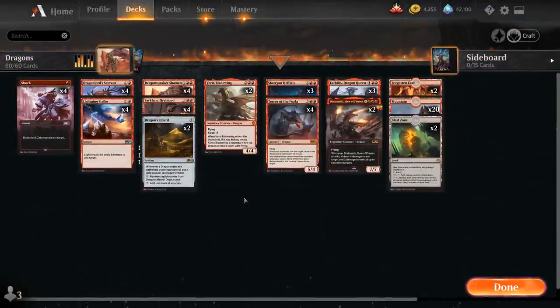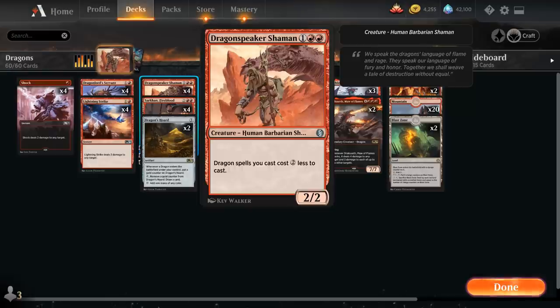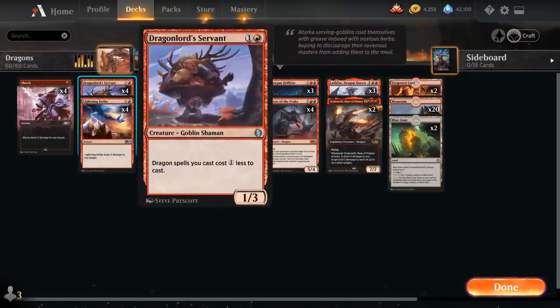Definitely meant more as a fun deck than a very competitive one, but we did get a few new additions in Jumpstart. That includes Dragonspeaker Shaman, a 3 mana 2/2 Human Barbarian Shaman making our Dragon spells 2 less to cast, as well as Dragonlord's Servant, a 2 mana 1/3 Goblin Shaman making our Dragon spells 1 cheaper.